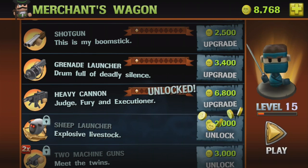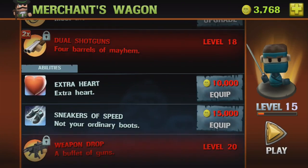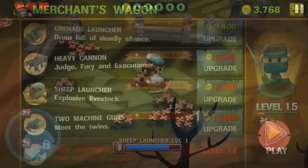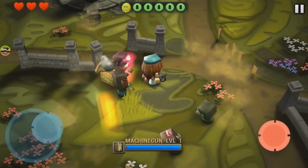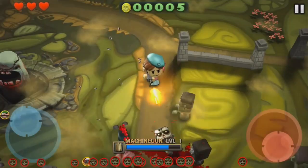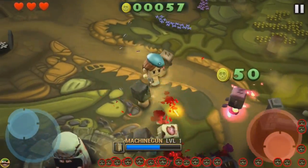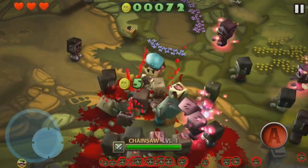A persistent leveling system is in place that gives the player a sense of progression, even when only playing in short bursts. There are 20 playable characters, including some from other games like Hook Champ and Zombieville USA, 60 different enemy types, 7 unique bosses, over 10 weapons, loads of different arenas, and over 300 challenges.